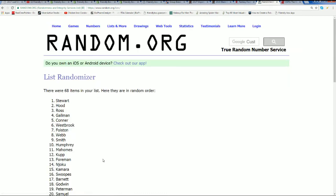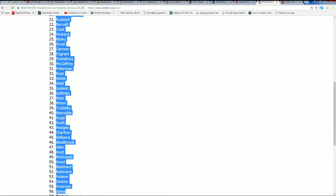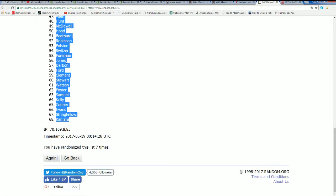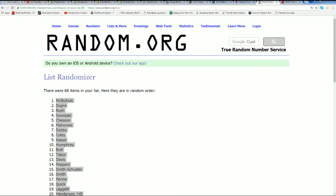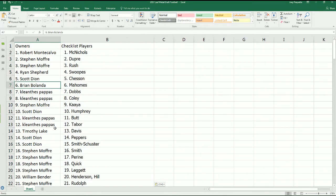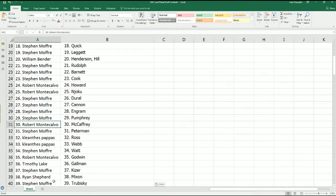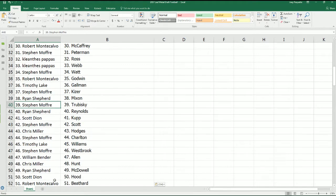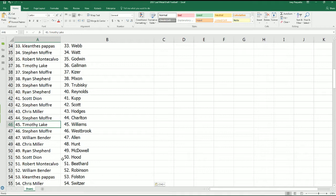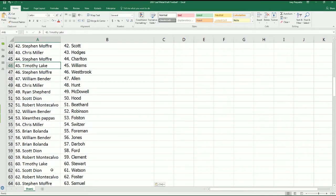Lucky number seven, lucky number seven — let's see who has which rookie in the break. Who's going to get Trubisky? Who's going to get some of the big ones in here like Deshaun Watson, McCaffrey, Fournette, Mahomes for the Kansas City Chiefs, Jabril Peppers? There's Dalvin Cook, McCaffrey, Watt, Mixon, Trubisky, Mike Williams. There is Watson for Scott D.